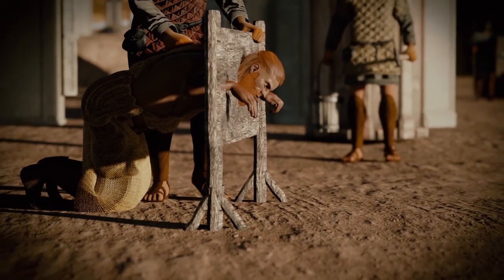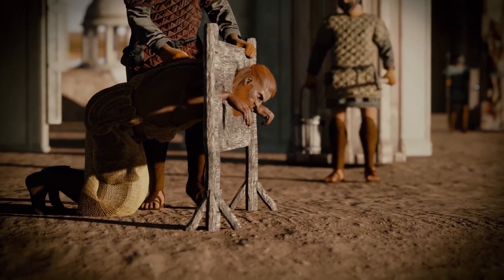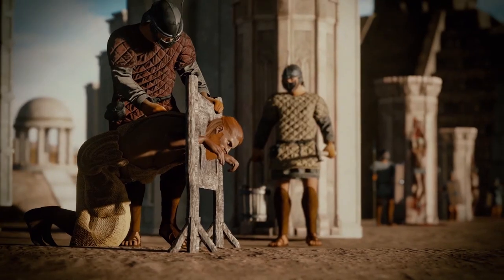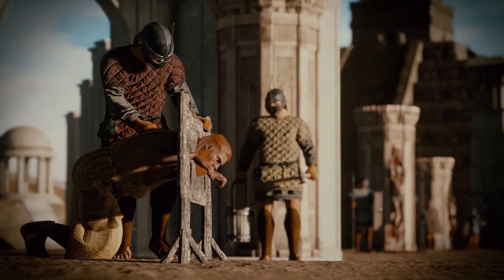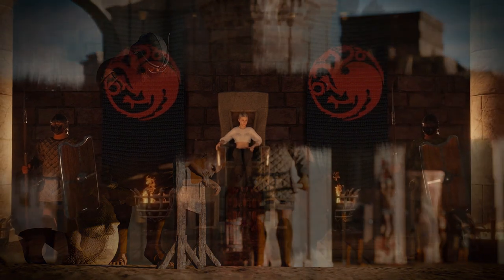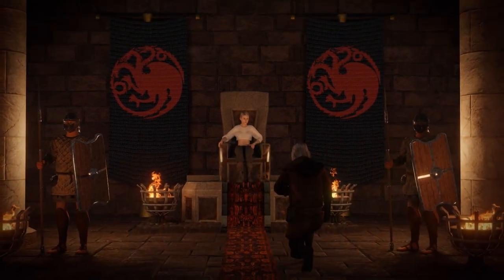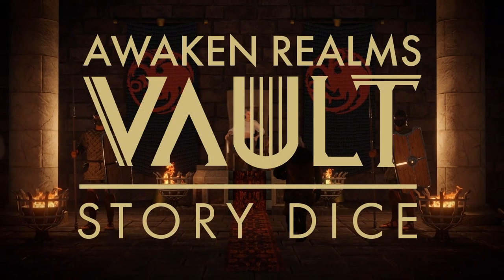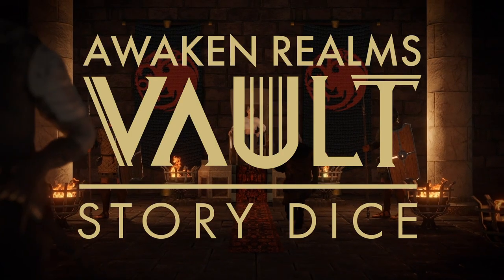Perhaps she would have been better off being cold-hearted, or perhaps not. Such things are impossible to predict in a complex world, which is something that also makes it hard to build an authentic story. Today's sponsor brings you a way to either control or derail a story in a suitably unpredictable way, with the throw of a dice. It's Awaken Realms Vault and their story dice range.